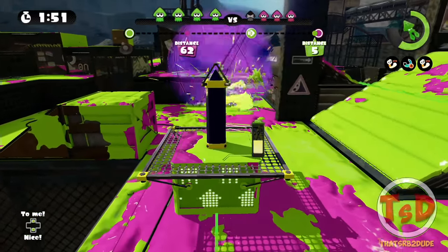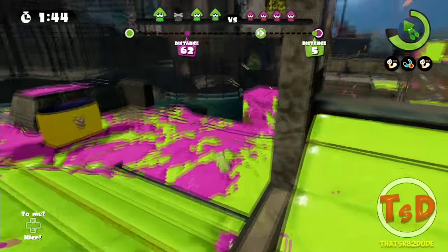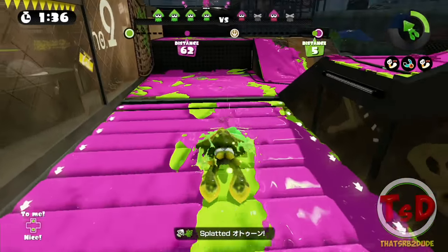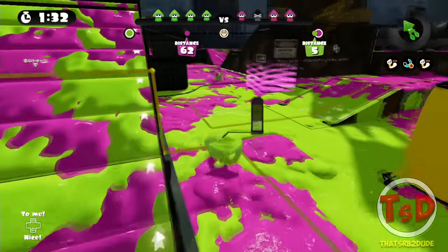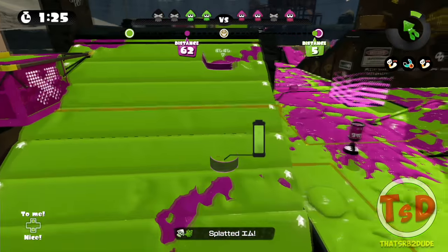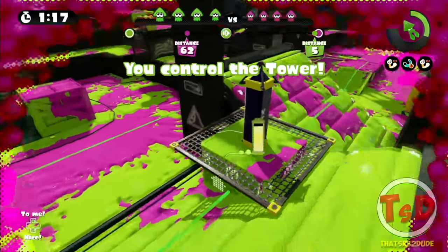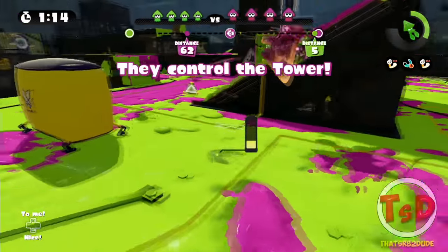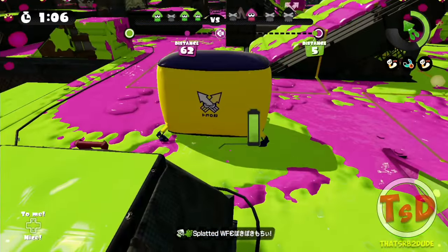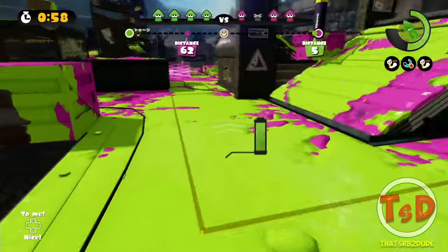I wish that did more damage — he would have died instantly if I had an Octobrush. There we go. The Forge is somewhere right here — is that the Luna? I took him out. Tried to get a second one — tried. Thank you, my friend — he just came into me right there. Getting greedy! I almost died to the suction bomb behind me. That's a Cracker Bomb — follow me. Hi, Luna! He came into me — there we go. Didn't get the kill credit for that but it's fine.